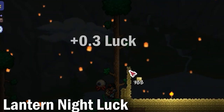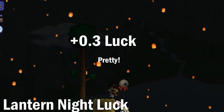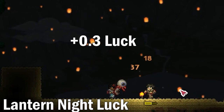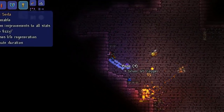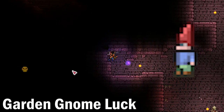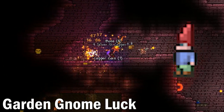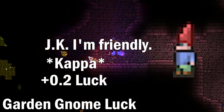The fourth method is Lantern Nights, which give a straight plus 0.3 to your luck. This event occurs the night after you defeat a boss — lanterns light up the night sky and last the full night. It won't start if there's a blood moon, pumpkin moon, frost moon, invasion, or any bosses active. The final luck factor comes from Garden Gnomes. You can obtain gnomes by finding them on the surface near living trees. They are usually enemies that move around, but in the sun they turn to stone and you can pick them up via mining and place them wherever you want. They have the same range as banners and will give you a plus 0.2 to your luck.